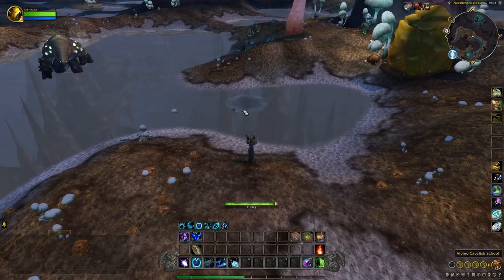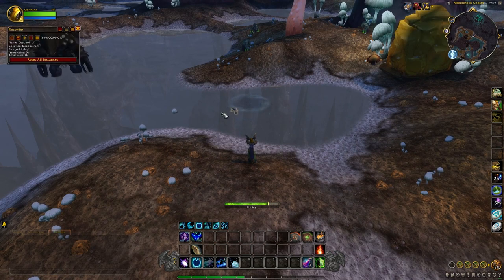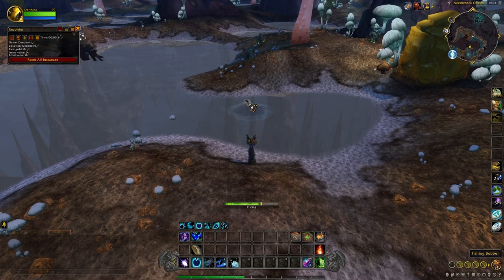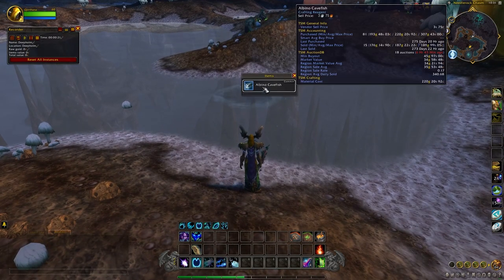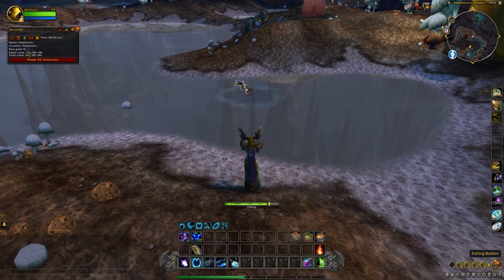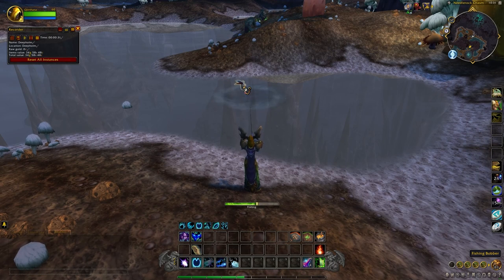You'll be farming from the albino cavefish fishing pools. Typically you'll get around three to four fishing loots from one pool before it despawns. This gives you a chance of getting decent amounts of albino cavefish as well as volatile water alongside that. Albino cavefish, even though it is a Cataclysm material, is worth a great deal of gold because it is used in the creation of the Vial of the Sands mount — specifically to create the deep stone oil required for that mount.